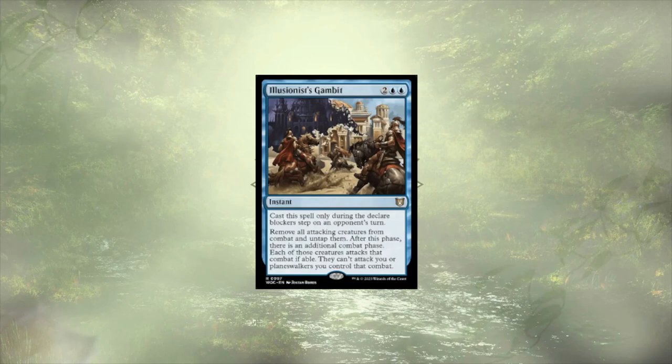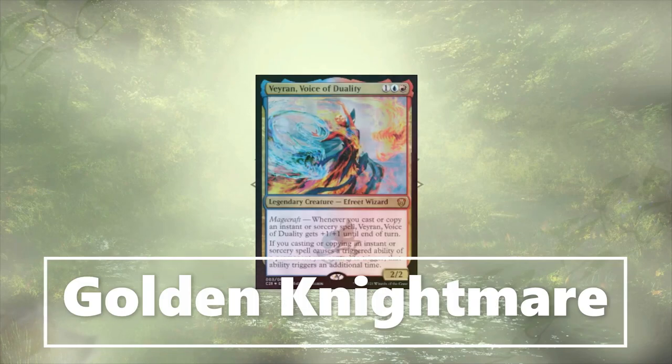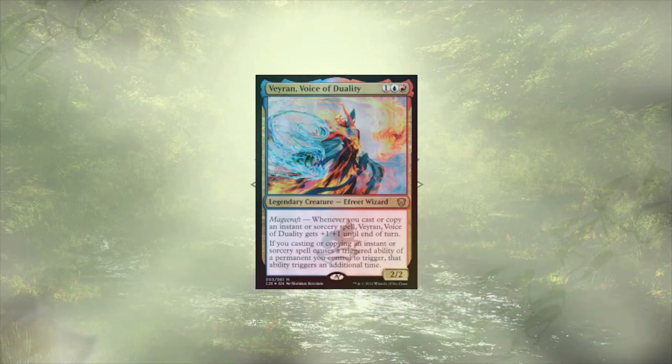For those of you keeping track at home, we've only seen 64 cards, not including the commander, and the last two non-land cards didn't quite fit neatly into any of these categories. They're no less important though. We'll start off with Veyran, Voice of Duality — wait, first Balmore Battlemage Captain, who's going to grant each of our creatures +1/+0 and trample each time we cast an instant or sorcery. Granted it's only for the turn, but if we're storming off, this could be a huge finisher for us. Last up, but certainly not least, is our Golden Nightmare, Veyran, Voice of Duality. This beast is going to double up all of our triggers, including their own, allowing them to pack not just a punch but an entire wallop. We're doubling up on tokens, card draw, damage, power boosts — you name it, we're doubling it.